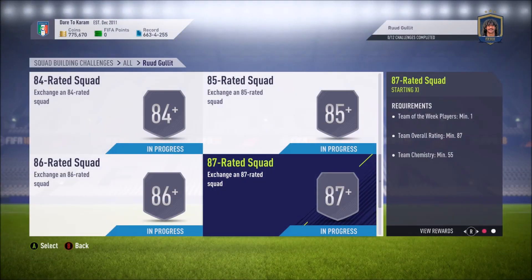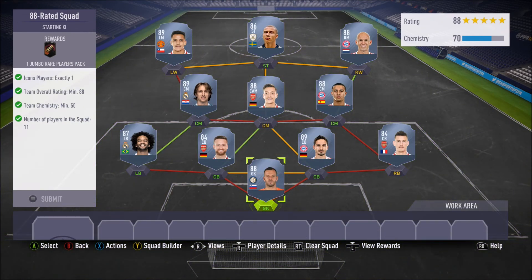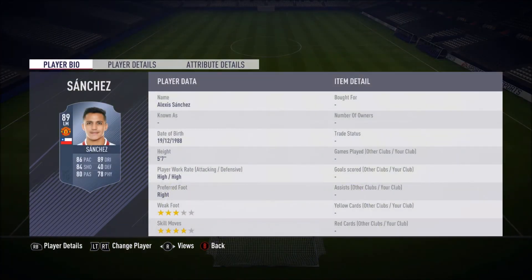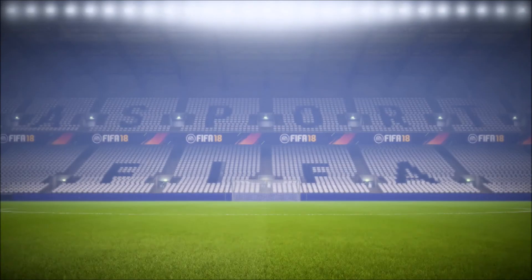Now into the last two squads — the two most expensive ones. This one is going to cost around 690k. You can mix and match with icons. We've got Handanovic, Longshaw, Hummels, Mustafi, Marcello, Tiago, Mesut Ozil, Modric, Robin a baby icon Larsson who costs around 300-something k, and 89-rated Sanchez. You get a 100k pack for this one — same players like Ozil, Hummels, Koscielny and Mustafi reused as cheaply as possible.